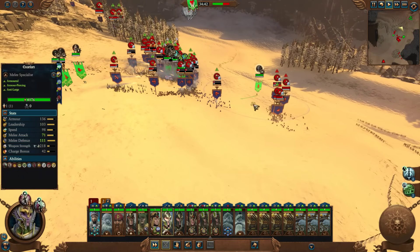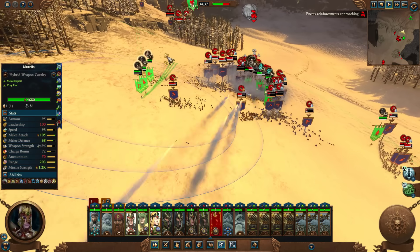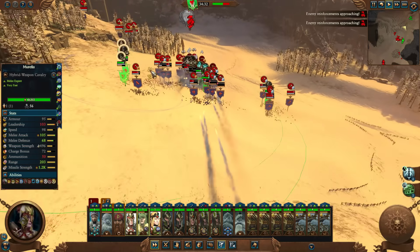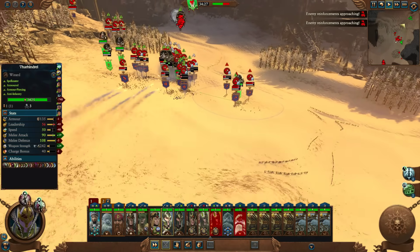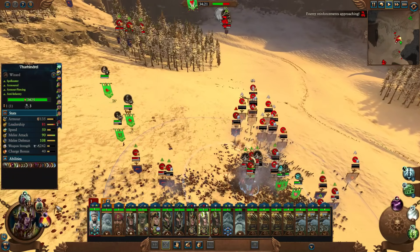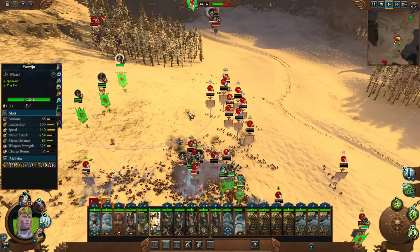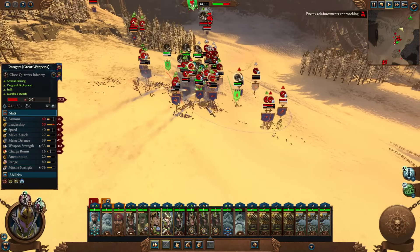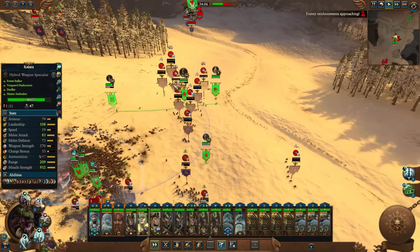We're bringing them in over here, just need to get their attention. Keep them in the fight right over here — don't let anyone come out this way, because the further away they are, it'll just take them too long to get to us and they'll fight what they feel like they can. Go around the back here. The Hellstorm rocket batteries are just wrecking house — that's exactly what we want to see.